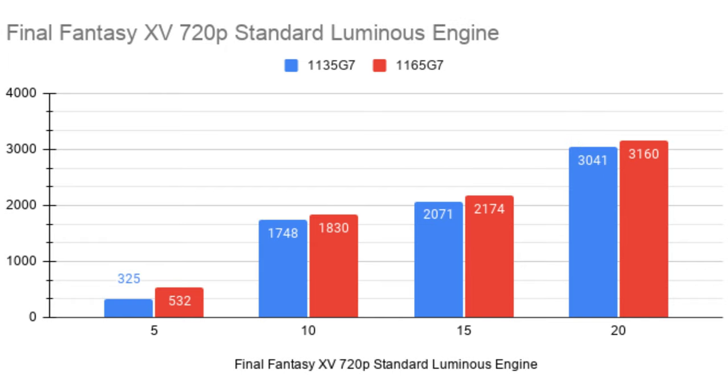The next benchmark is Final Fantasy 15 at 720p standard settings using the Luminous Engine. It paints a very similar story. One thing worth noting: if you want to play this game, you need around 22 to 23 watts to hit a consistent 30 FPS. For the 1165G7 version, you need about 23 watts. If you bump it up to 25 watts, you'll most likely maintain 30 FPS throughout the game.